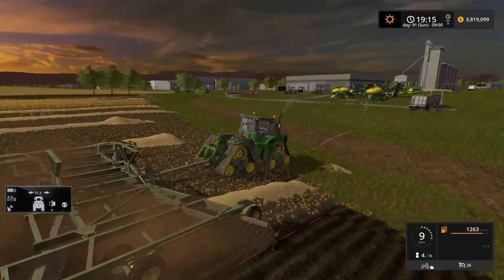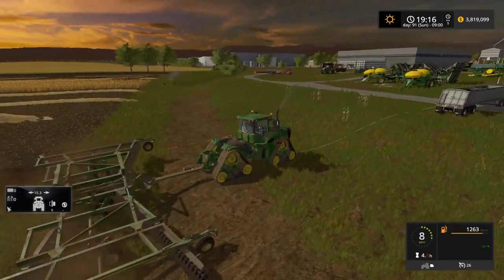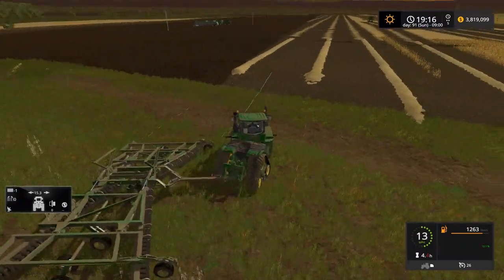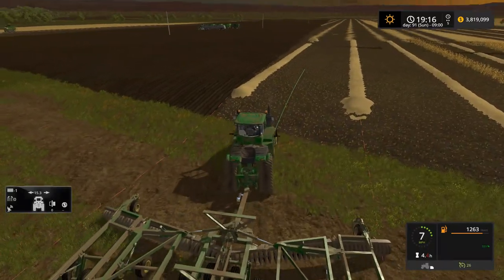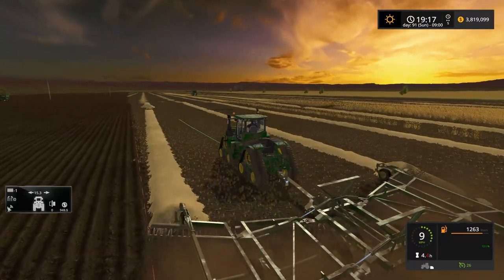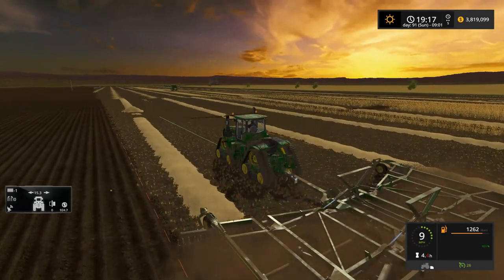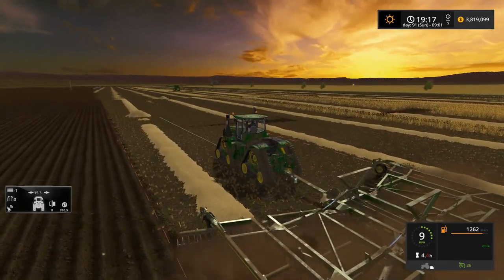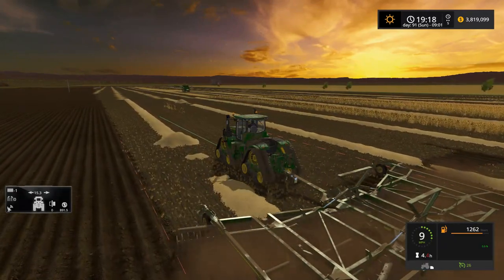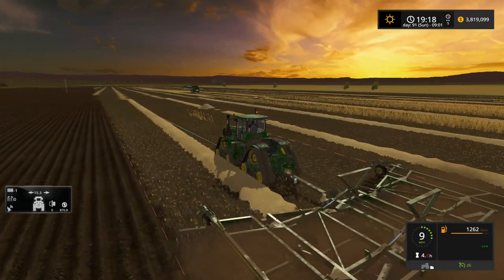Definitely doing pretty good on the server here. I think we've got cows to thank for that big time — cows are definitely paying off. That was kind of the plan when we started this. I knew it was going to be a slow start, but once we got the cows going, that was what was going to buy us Field 7. With the Aggravation map, there's really only crops and animals you can do — there's no biogas plant, so you can't sell silage. You can't even really do silage bales because there's no bale sell point, at least not in this version.